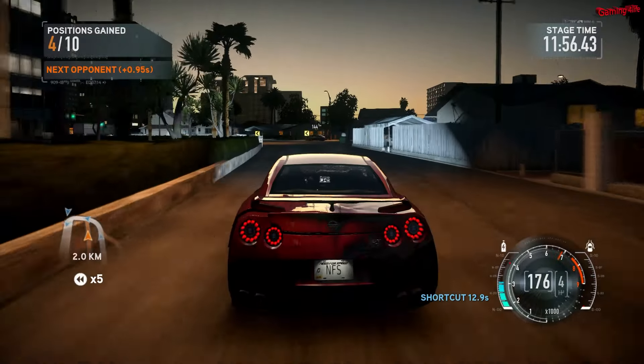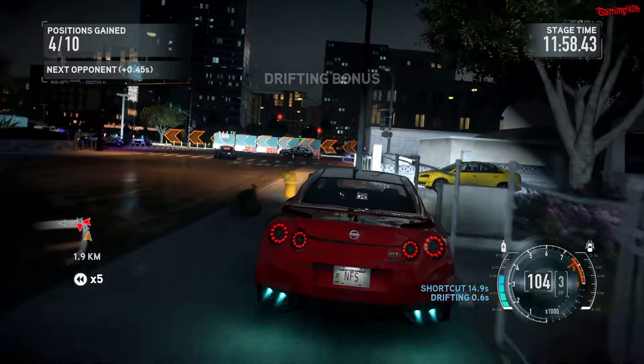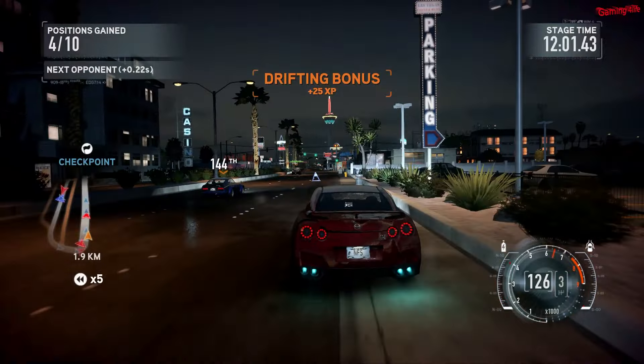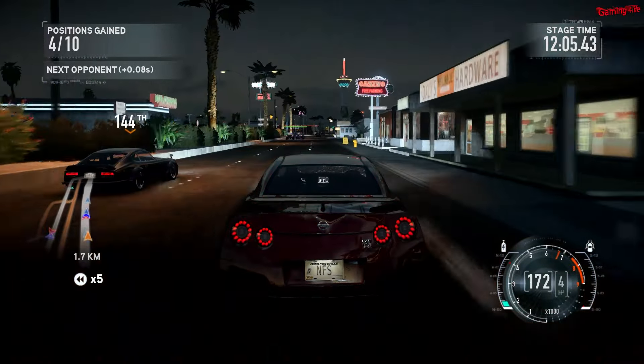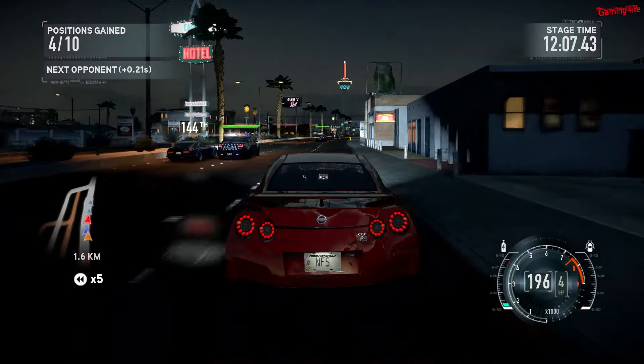Coverage standby. We're coming at you. Copy that. Stand by. Target vehicle's back on the road. Code 3. Units get on them, get on them. 10-7 of current tactics. Stand by.